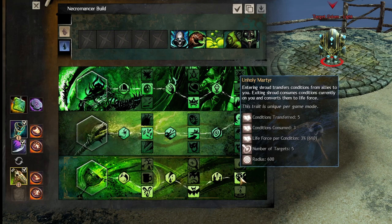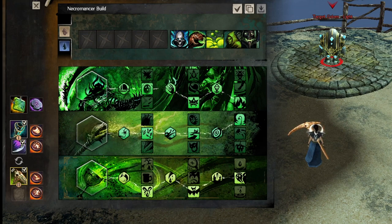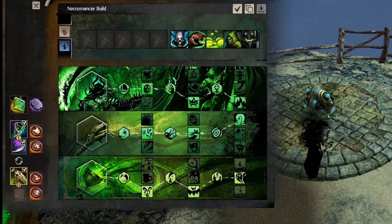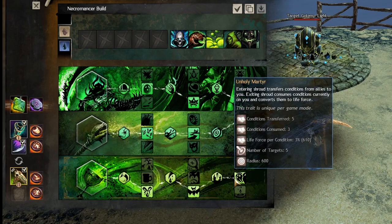Finally, Unholy Martyr is a really good trait because whenever you leave shroud it cleanses three conditions from you and gives you life force. Usually when you're in shroud is when conditions pile on because you don't have your other condition removal skills, so every time you leave shroud you'll have conditions. Also when you enter shroud you'll suck up conditions from nearby allies, and with Plague Sending your first attack — usually Weakening Shroud — will transfer those conditions to the first target it hits.